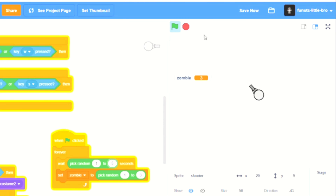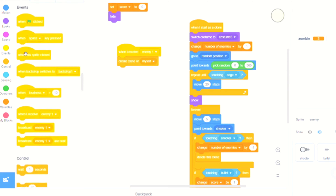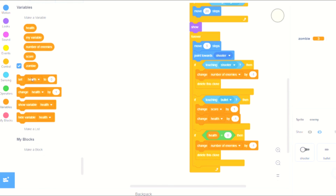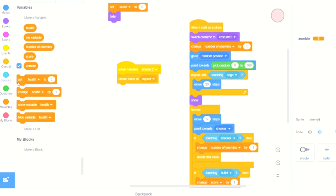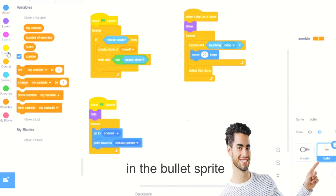What we're going to do is set the health to whatever we want for each enemy type. This changes the number of health by negative one. In this case we are going to set health to one for enemy one, set health to two for enemy two, and set health to three for enemy three.